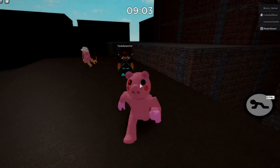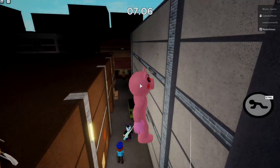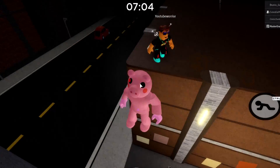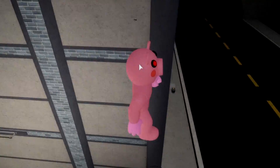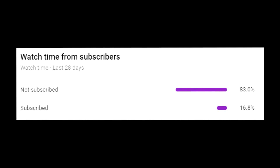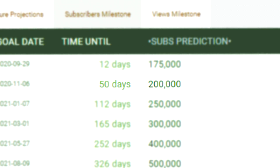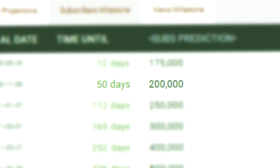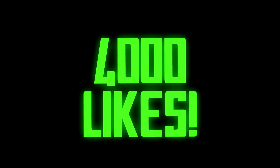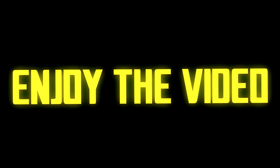In today's video, we check out more glitches in Roblox Piggy Book 2, including one where you're able to completely glitch outside of the map. If this sounds cool, you should subscribe to my channel. It takes two seconds, and most of you aren't, as seen here on my YouTube analytics. We're trying to get to 200,000 subscribers by the end of the year, so any help is appreciated. And this cute animal right here would really love it if you got this video to at least 4,000 likes.